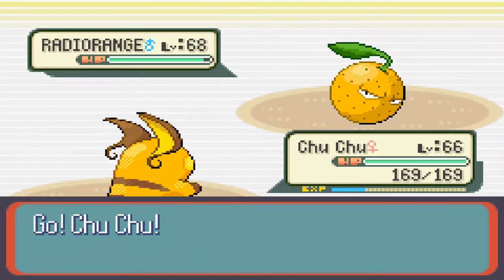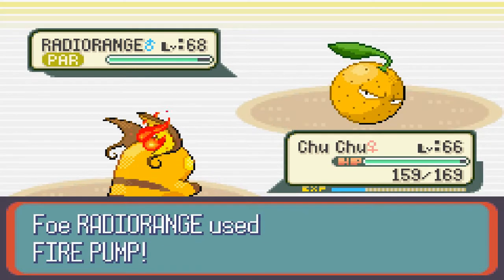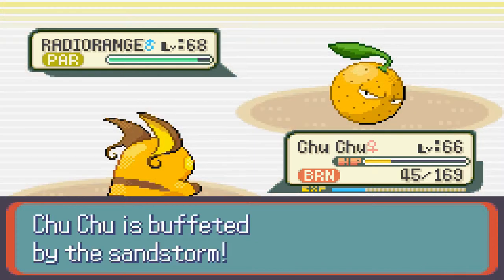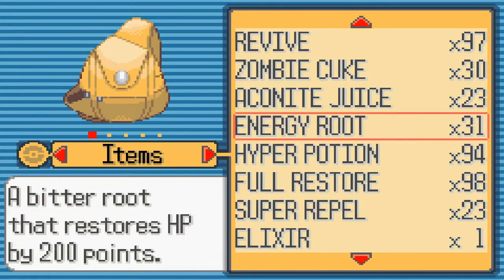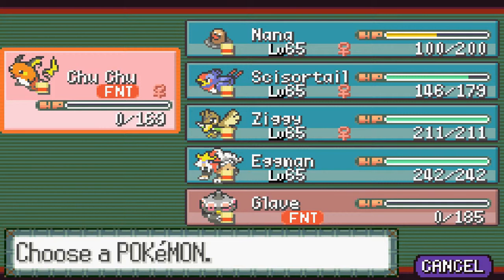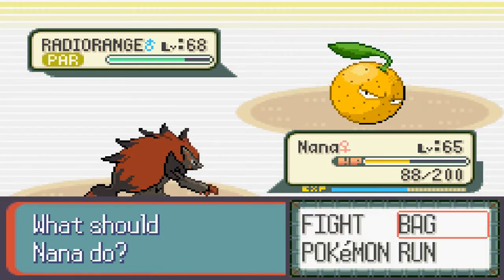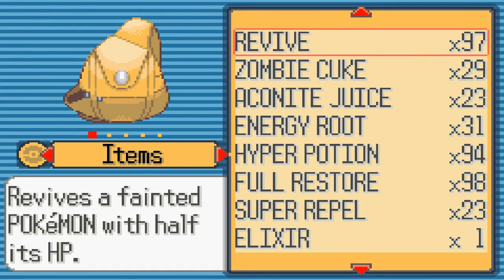We're gonna switch to Choo-Choo, try to thunder wave it. Okay, that's not very good. I think our best bet here is to fully revive Nana. Oh no, I just used a regular revive — that's not a full revive. Oh, that's a problem. That changes things — this isn't good.